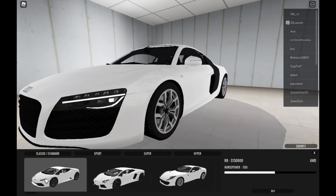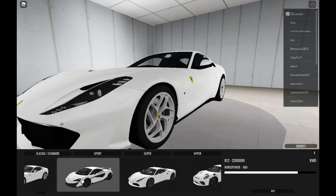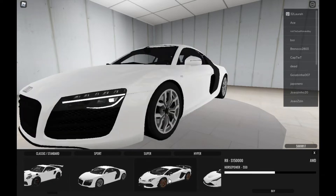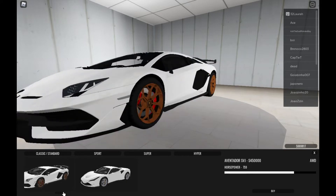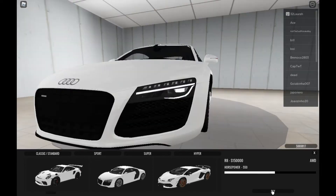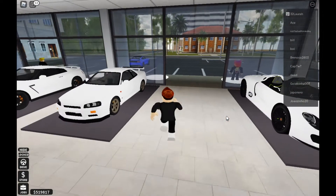The cheaper one is the Audi R8. It costs a bit expensive, but I'm still going to get the cheaper one. Okay, 550 horsepower, $150,000 — I'm going to check the rest of the price. So I'm going to buy the Audi R8 V10 Plus. I'm going to buy it. Vehicle purchase complete — and I'm going to grind for another car.